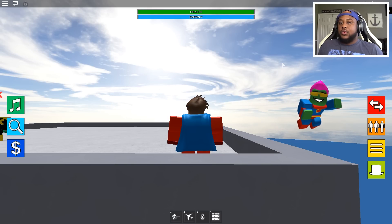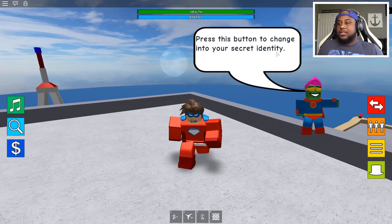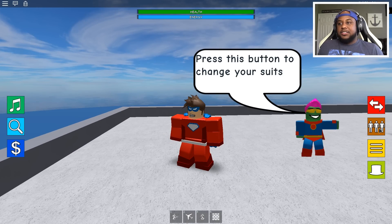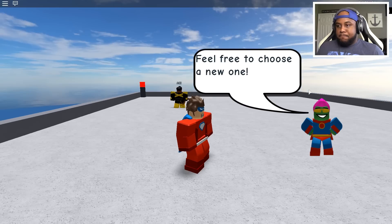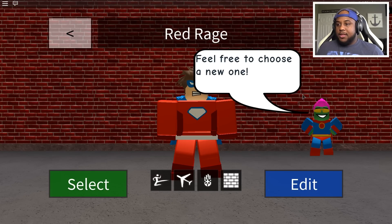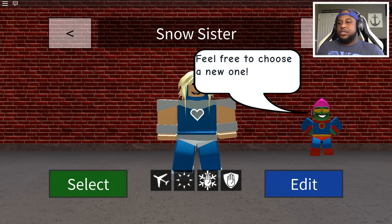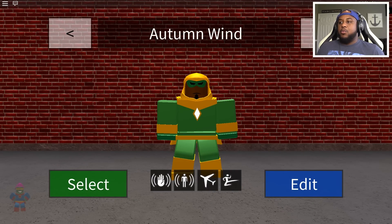Defeat other players in battle to earn credits. Press this button to change into your secret identity — whoa, look at this! Press this button to change your suits, feel free to choose a new one. So that is Red Rage, and then we have Snow Sister.